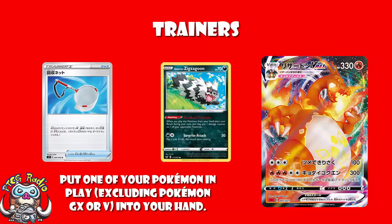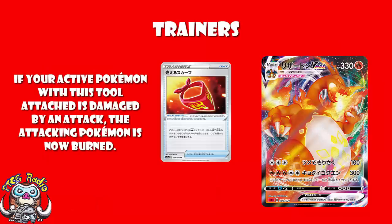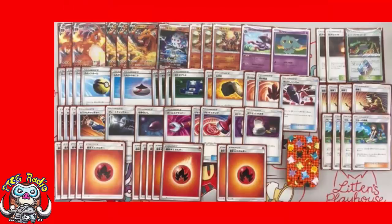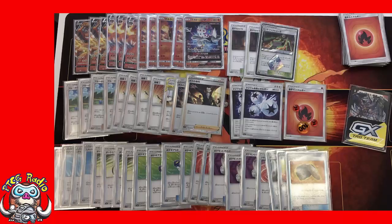The list that plays Galarian Zigzagoon plays Scoop Up Net — pick up a non-GX, non-V Pokemon to reuse its ability. That list also plays Burning Scarf: attach it and if that Pokemon is damaged, the attacking Pokemon gets burned. Now let me show you the three decklists. The first plays all the consistency Pokemon plus Galarian Zigzagoon, Scoop Up Net, and Burning Scarf. The second plays Mismagius and Green's Exploration with four Custom Catcher, Tool Scrapper, and Wait and See Hammer. The third is boiled down to just Charizard VMAX, four Vulcanion, and one Blacephalon, with Green's Exploration, Boss's Orders, and four Acro Bike for added consistency.